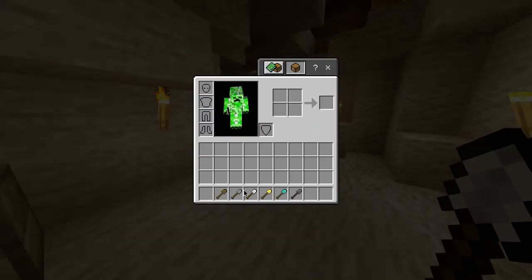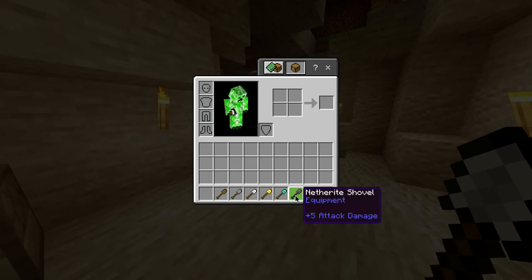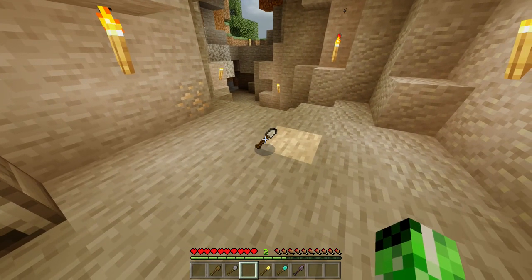Also in this game, alongside the iron shovel, you have a wooden, stone, gold, diamond, and netherite shovel — all of which have different durabilities and can mine things at different rates. But for now, you have yourself an iron shovel.